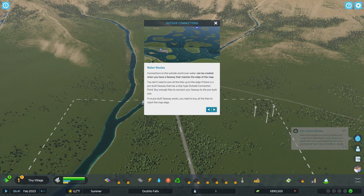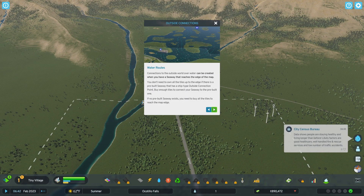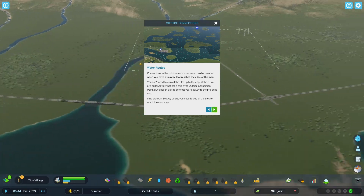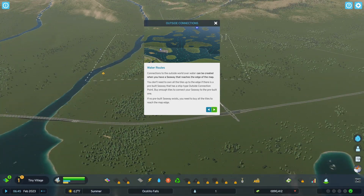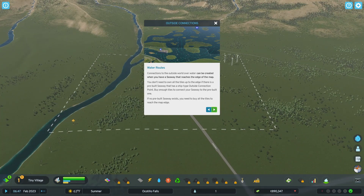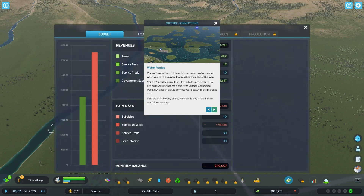Water routes: connections to the outside world over water can be created when you have a seaway that reaches the edge of the map. You don't need to own all the tiles up to the edge if there is a pre-built seaway that has a ship-type outside connection point — buy enough tiles to connect your seaway to the pre-built one. Hold on — I don't know what I just clicked on.